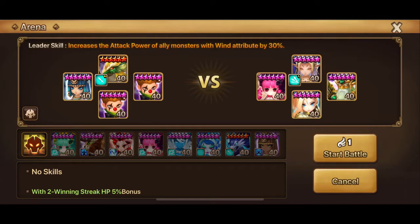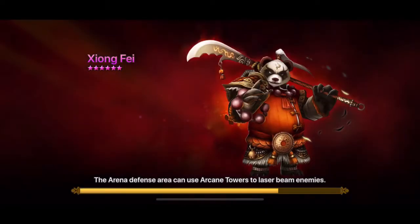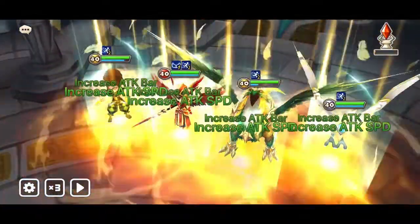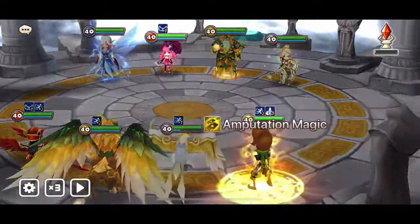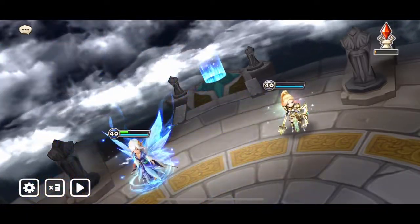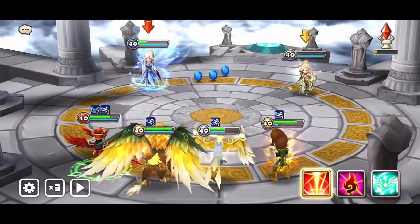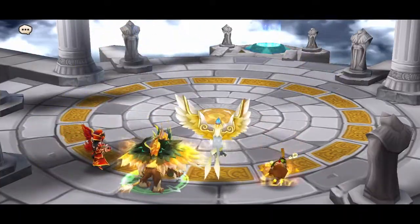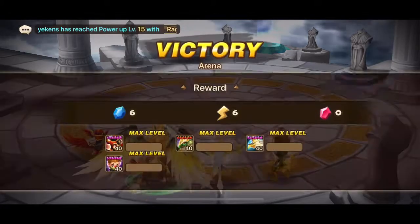Now for this one — this is a different thing because there's no Miho here, so even if we fail to kill some of them we may be able to survive. We'll try it. Of course that Rica can one-shot me, and we see that Triton doesn't have Violent runes. We got rid of the Rica and the Jeanne is alive but she will die to my Vanessa. That was easy — great RNG.